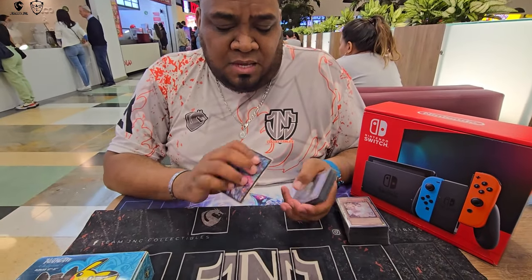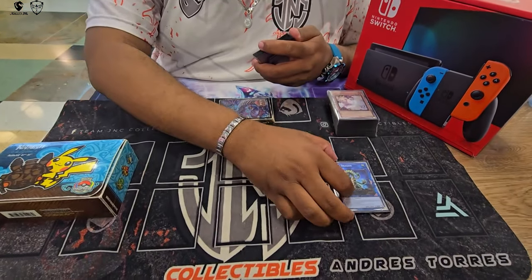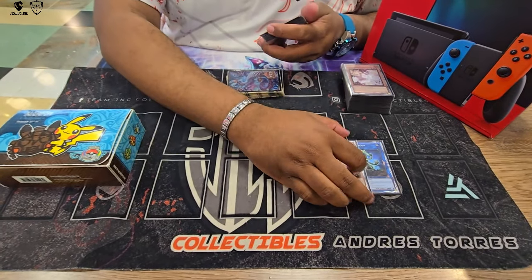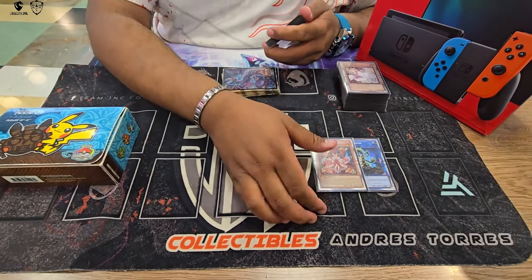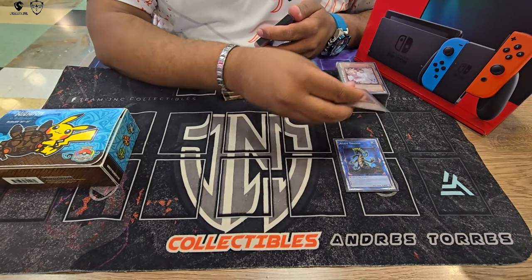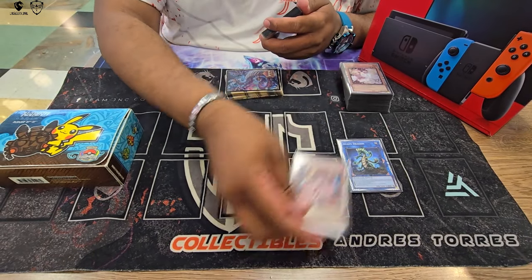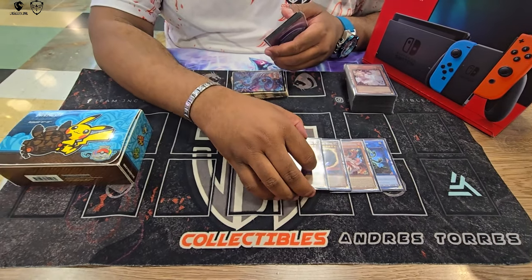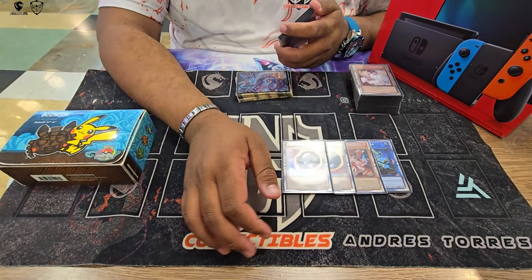For the side deck: Kashtira Risheen is a must-play — it helped him make top eight. Kashtira cards are really good right now because everyone needs to run them, so Risheen just breaks the whole Kashtira package and lets you attack over with other monsters. However, Nibiru was the worst card in his side deck — he never used it, it was really bad.